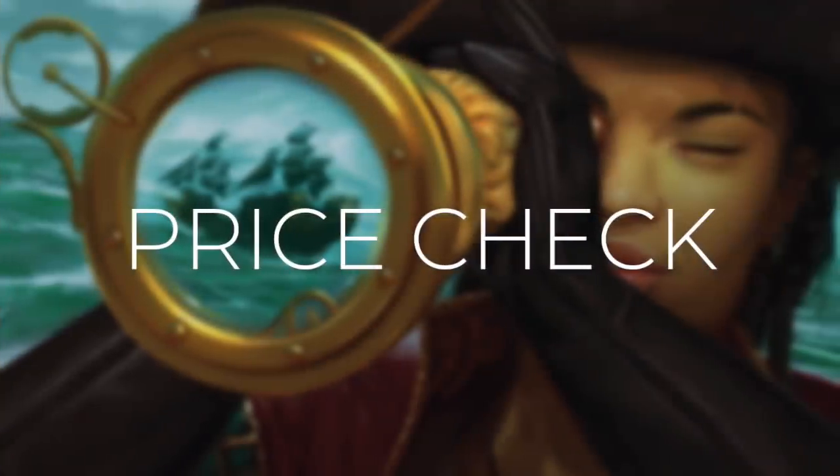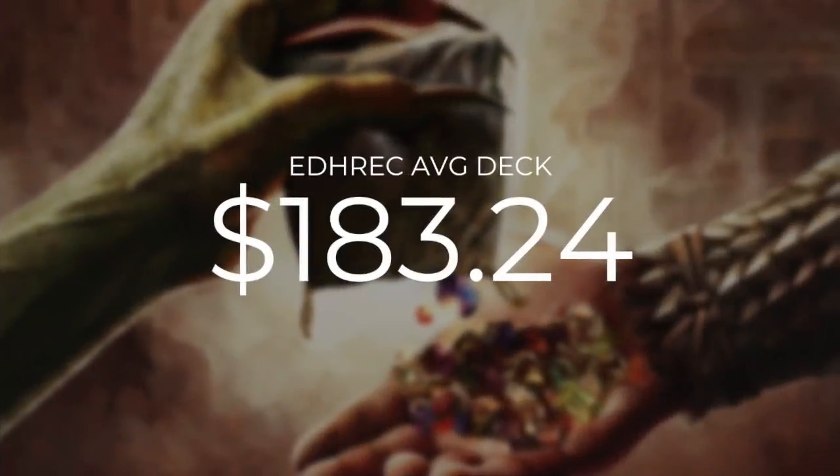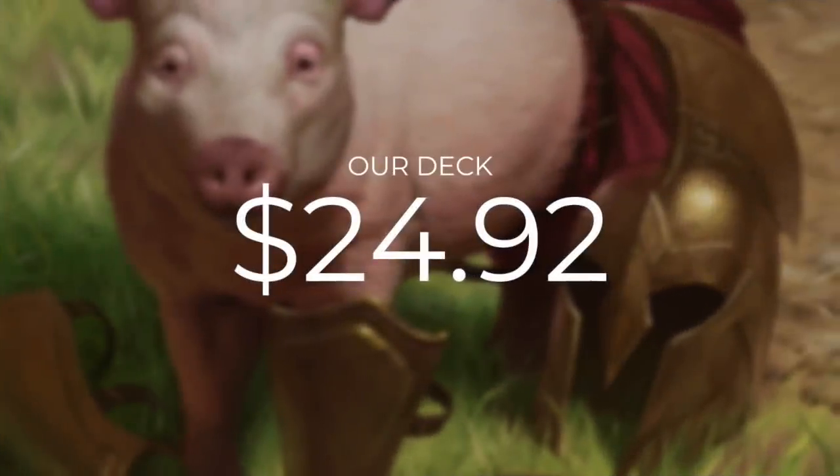Quick price check: deck costs are calculated using TCG Player optimization with heavily played and damaged cards included. The average Gishath EDH deck on EDHrec costs $183.24 — our deck comes in at just $24.92. These Commander's Quarters decks are built to be tuned and focused within that $25 budget, but there are always ways to improve.